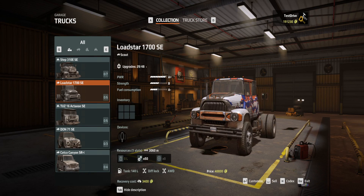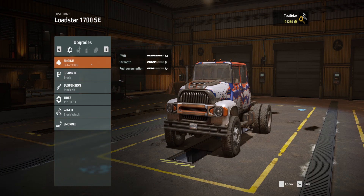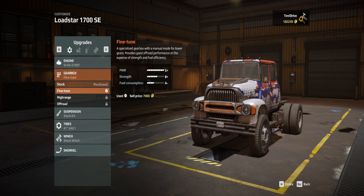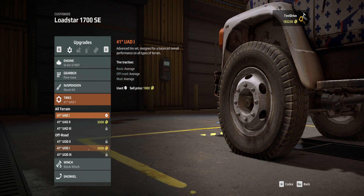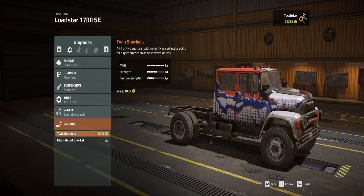Let's customize the Lodestar. We'll get a better engine — that gives us a power rating of S-plus — and we'll sell the old one. For the gearbox we'll get the fine tune and sell the old one. Suspensions don't have any upgrades available. We'll get some better tires because we're probably going to need them, and we'll get the extended winch and get rid of the old one.